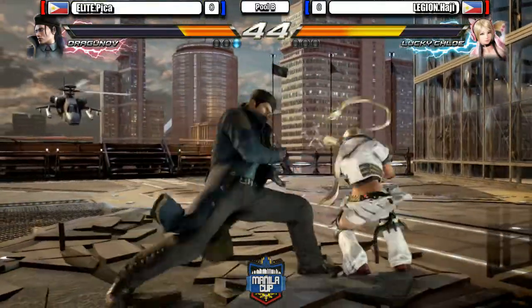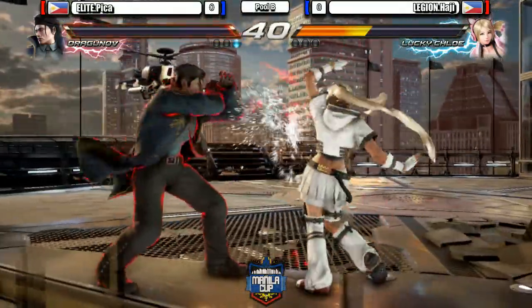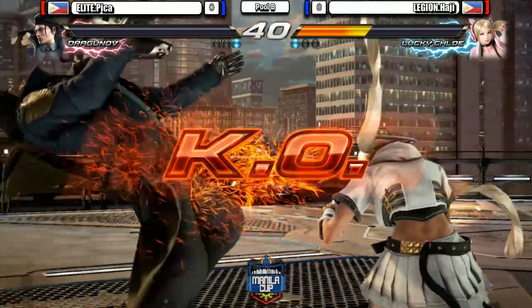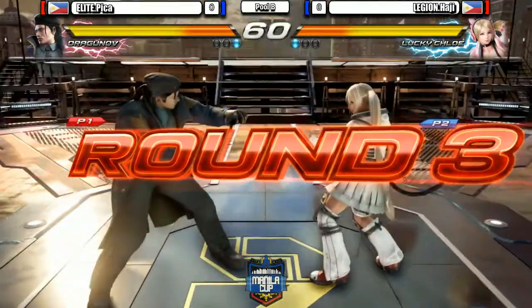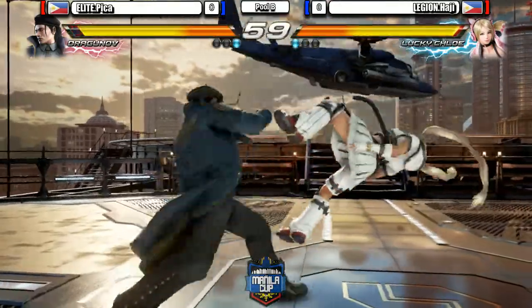Jabs him out of the spring kick. Back 1-2 Blizzard Hammer. Nice power crush. Third one. The crouch jab. One round apiece. Haji also adjusting to Dragunov's insanely good offense.